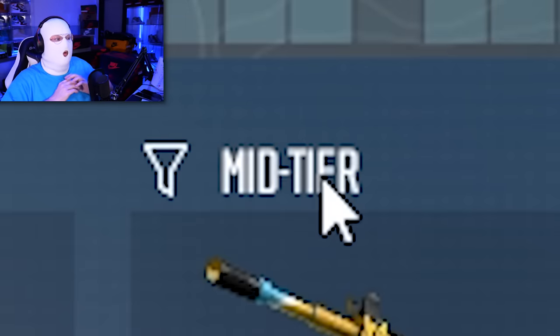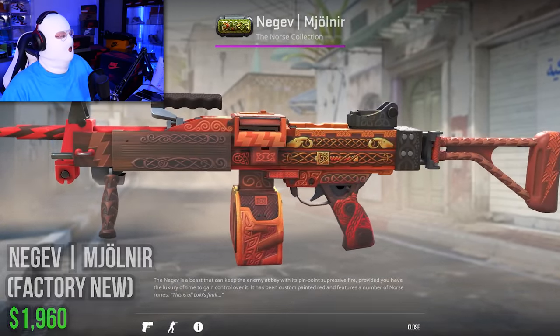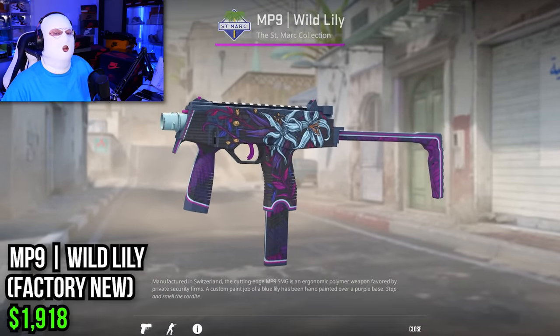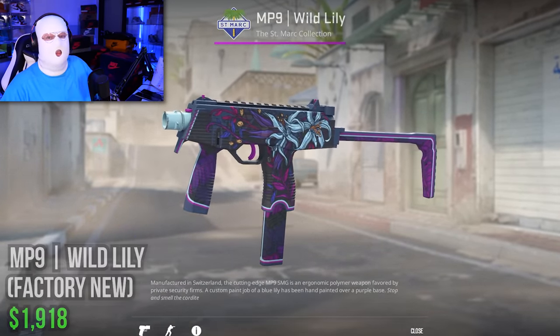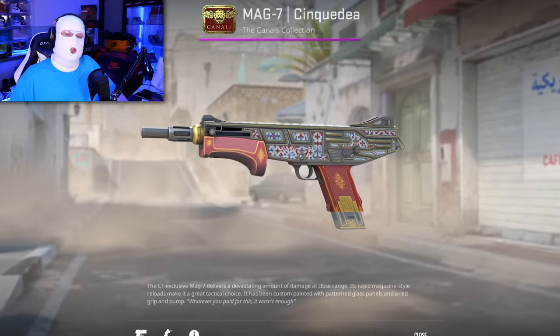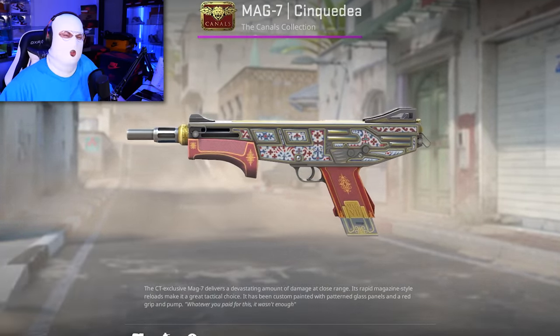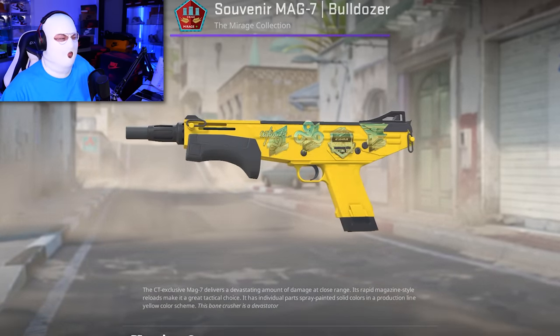For the mid-tier category — arguably the most exciting because of the variety — we start with the Negev Mjölnir at almost $2,000, by far the most expensive mid-tier skin. Then the MP9 Wild Lily, which is almost as expensive as the Negev. Then the StatTrak P90 Emerald Dragon at almost $910, and the MAG-7 Cinque Terre from the Canals collection at $670. There's also a souvenir Factory New Bulldozer MAG-7 that might be similarly priced, but I'm sticking to no souvenirs.